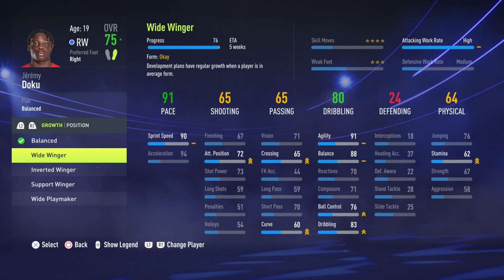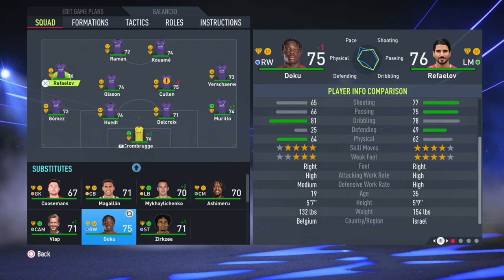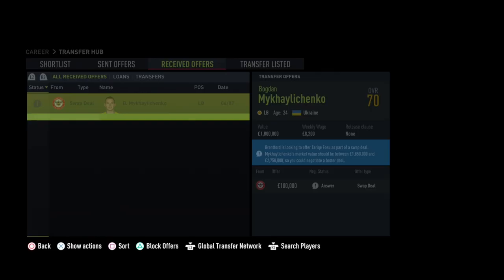Doku is 19 years old — the speedy Belgian winger starts with 75 overall but has 85 potential. You've got Yari Vacheron on the right hand side, but I would personally bring in Doku as an inside forward on the left and sell Rafailov, the Israeli winger who is 35 or 36 years old and is going to decline in the first season. He's definitely someone I'd look to get rid of, though you can't sell him straight away — you can swap him out of the club.